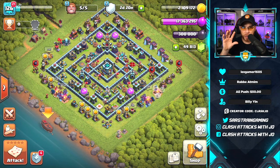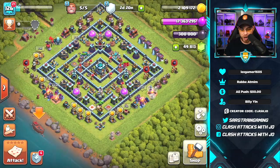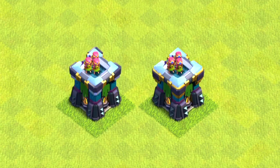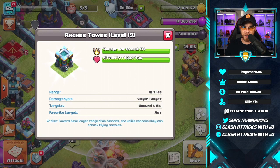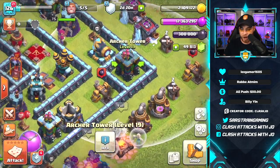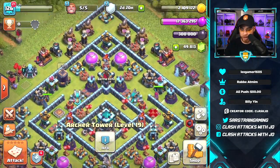Now let's go over the new levels visible on this village. Starting with Archer Tower level 19, it's going to be available for 16 million gold with an upgrade time of 16 days. The damage per second is going to be 134 and the hit points are going to be 1,600.